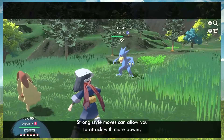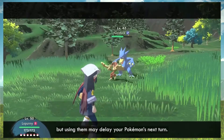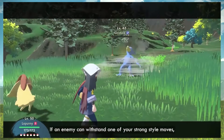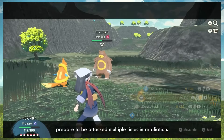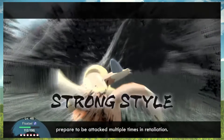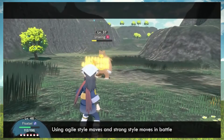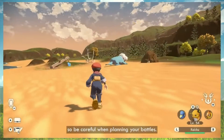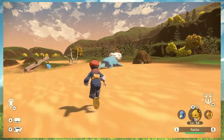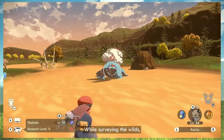Strong style moves allow you to attack with more power, but using them may delay your Pokemon next turn. Using agile style raises the user's action speed. Using agile or strong style moves causes your Pokemon's attacks to use more PP — so you're vulnerable when planning your battles. A good strategy is the key to victory.